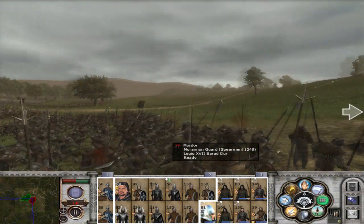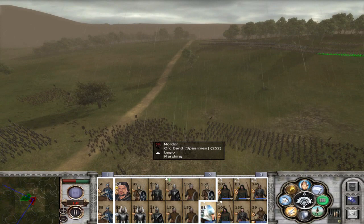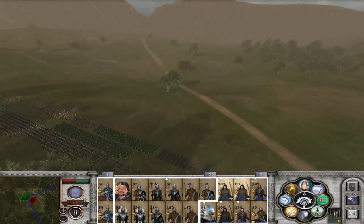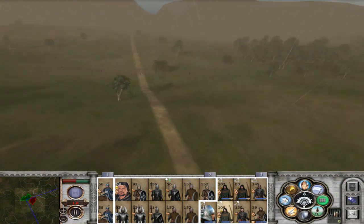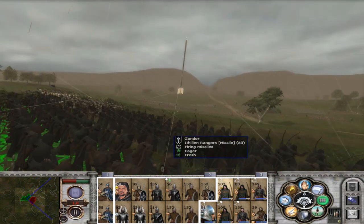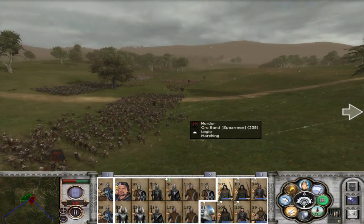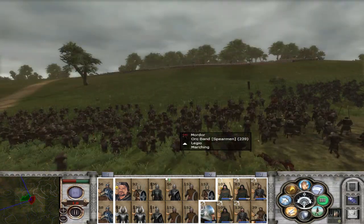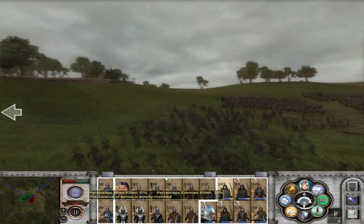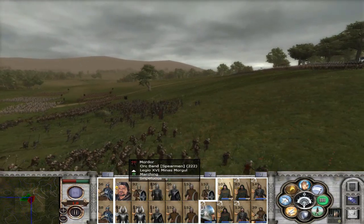Just watching these guys fall is hilarious. I really shouldn't have had these archers positioned like this because now they're going to be firing upwards. I don't like it when archers fire upwards — it seems to me like they don't hit as many targets. As you can see, most of them miss. I'm going to try and get to about 20% of the enemy killed percentage.